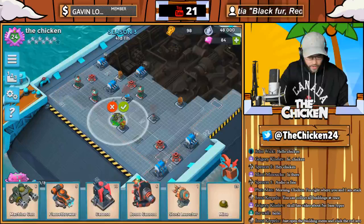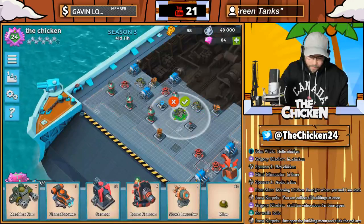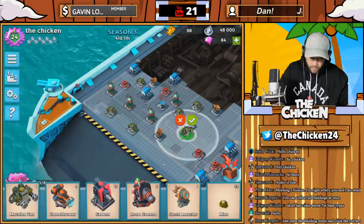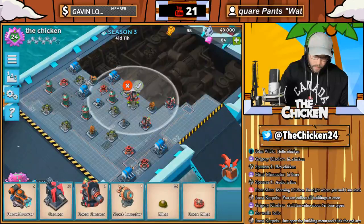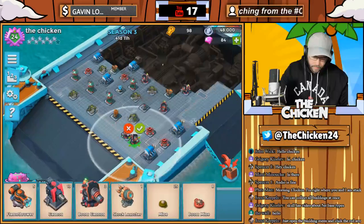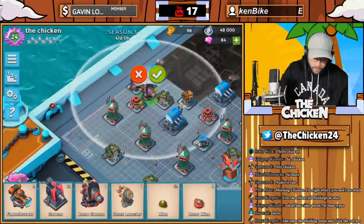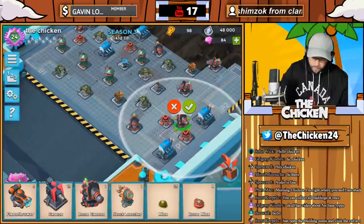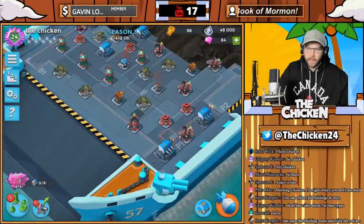Machine guns can kind of go a little bit everywhere, a little bit tighter. Okay, now let's use some boom cannons — way over here. I want them to be close to the engine rooms as well. I'm actually going to like this and move this mortar out of here. Let's push the mortar back there. How are we looking so far guys?